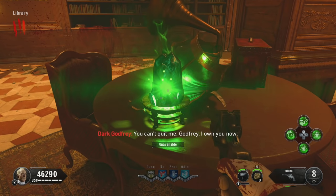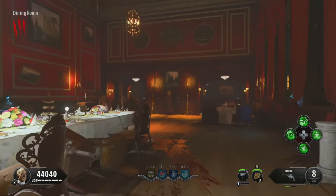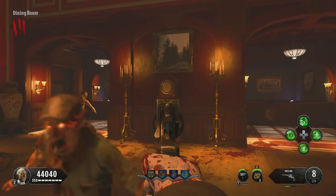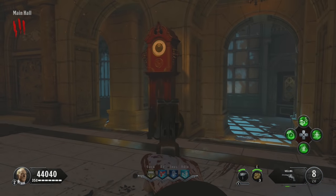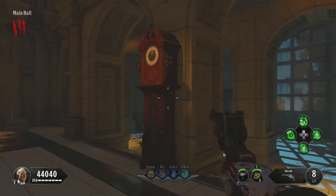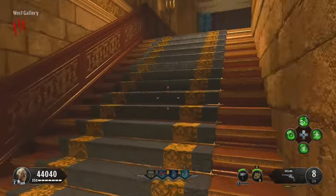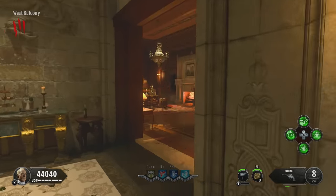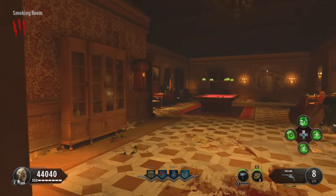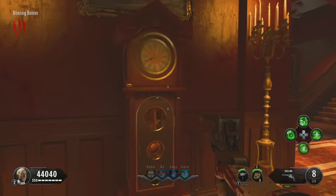There are three clock spawns. One is in the dining hall, just up against the wall. Another is in the main hall, right in front of the Atlas statue — both of those are larger clocks. The third is in the billiards room and is a smaller clock, which gives you an easy way to distinguish it from the others.